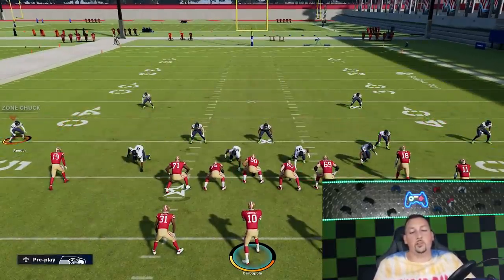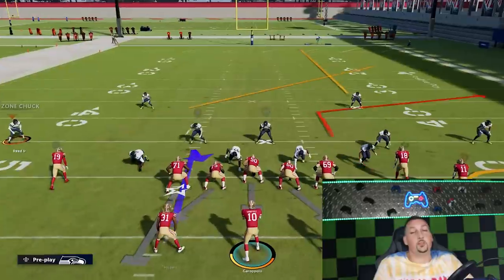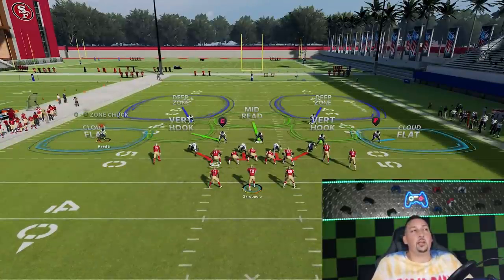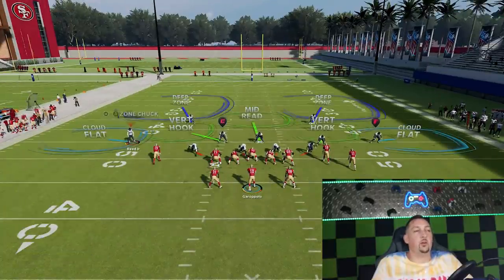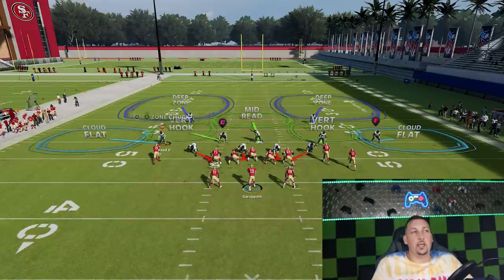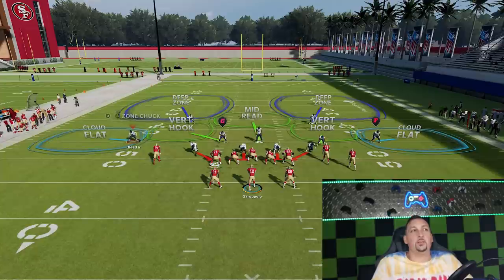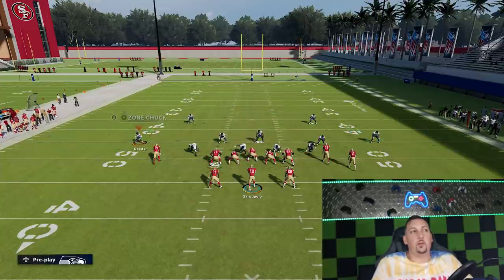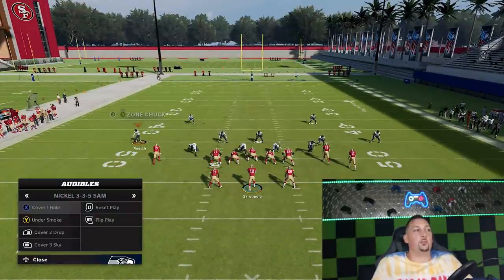The first thing you should look at every single play, no matter what the defense is, is the depth of the cornerbacks. If it's five yards, that's a clear Cover 2 indicator. If they're spaced out wide, that's a clear indicator of Cover 2 zone. If it's man coverage — Cover 2 man — a lot of times they'll be aligned right over the receiver, because man coverage has to play in front of the receiver so they don't give up inside or outside release.